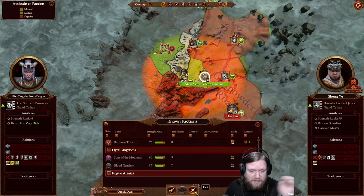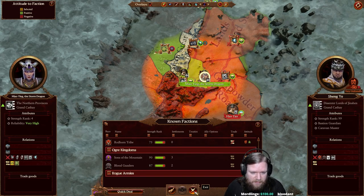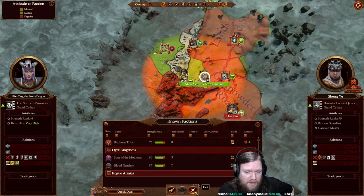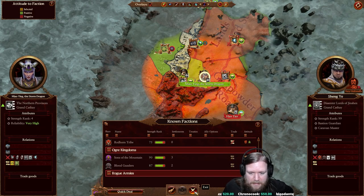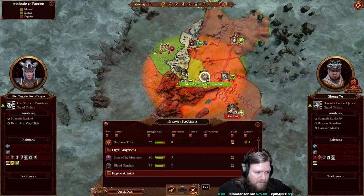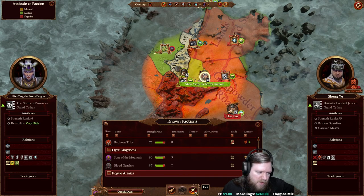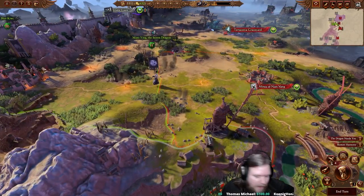One important benefit of alliances worth mentioning - more relevant for Zhao Ming - is that once you have a defensive or military alliance, you can start recruiting their units. For example, as Cathay playing Zhao Ming with an Ogre Kingdoms alliance, you can recruit Ogres. That's a strong draw for building good relations with factions outside your own. Now we're ready to end our turn - clicking the hourglass will show all the other factions taking their turns. With a powerful CPU it'll be fast, though your speed may differ.